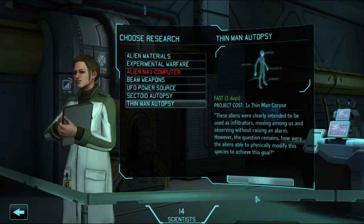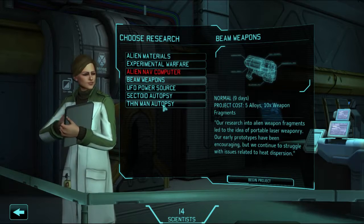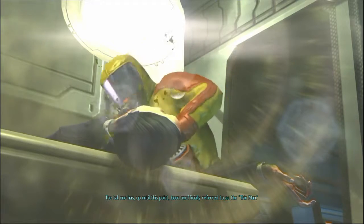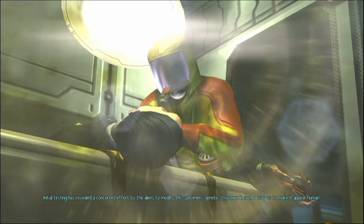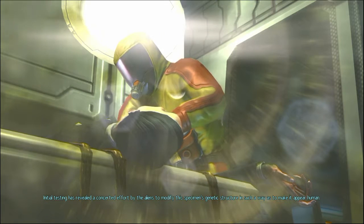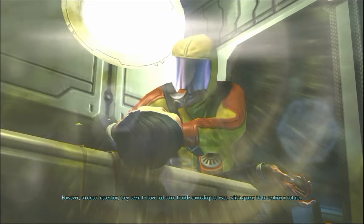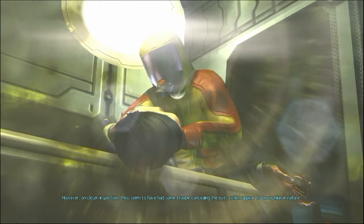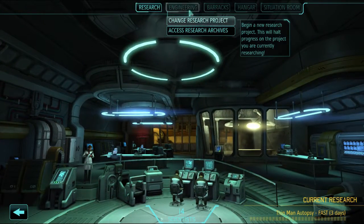Let's do an autopsy. That's the Thin Man. The tall one has, up until this point, been unofficially referred to as the Thin Man. Initial testing has revealed a concerted effort by the aliens to modify this specimen's genetic structure in such a way as to make it appear human. However, on closer inspection, they seem to have had some trouble concealing the eyes which appear to be reptilian in nature. Well, thank you for that pleasant cut scene.